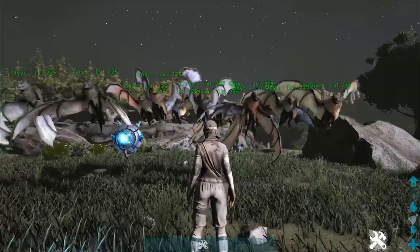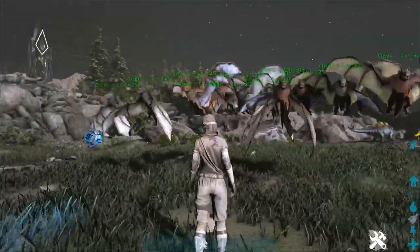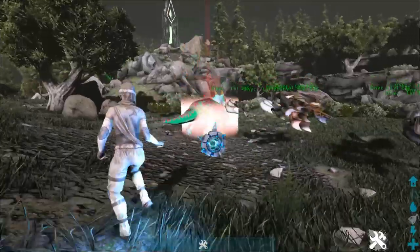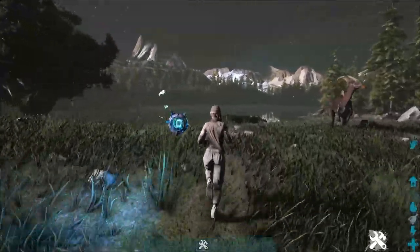They move really quickly, so if you're fighting somebody and you release a swarm of bats on them, they will do heavy, heavy amounts of damage to their armor. Just to show you — there's a Triceratops — if you've got a bunch of these things in a swarm style, let's go ahead.